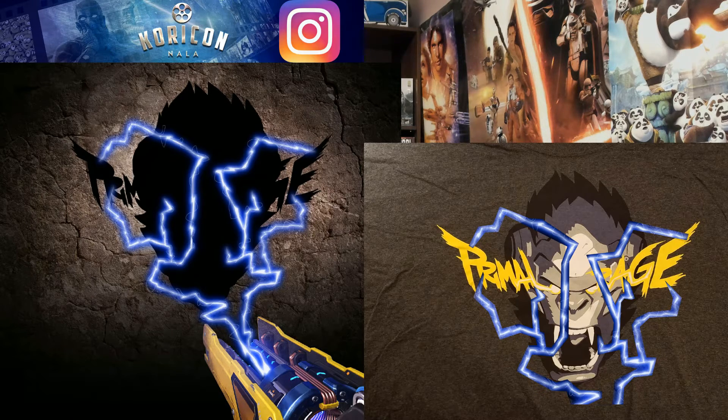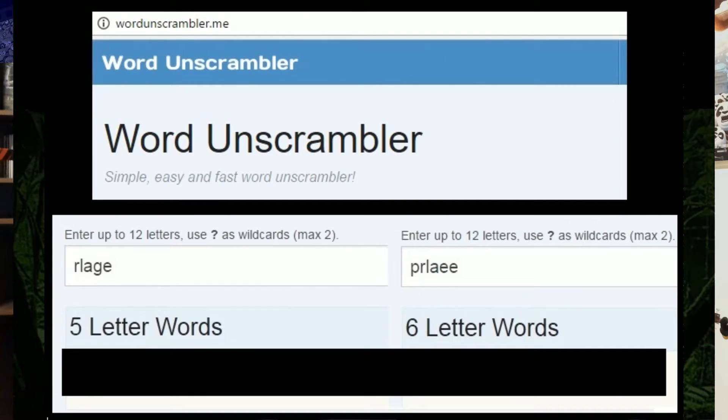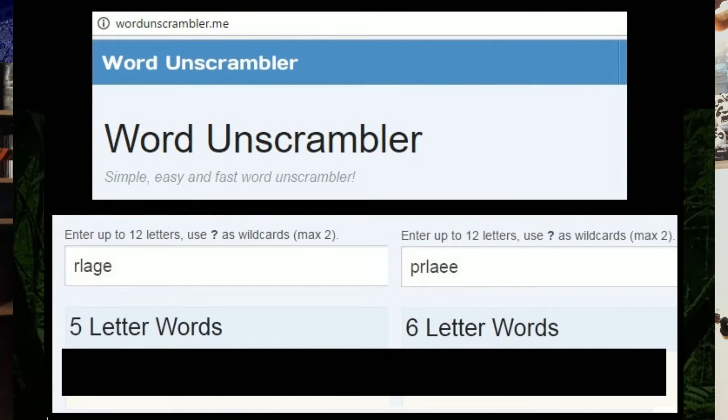What I did was go to Word Unscrambler and put in the five-letter word and the six-letter word. I was trying to find a pattern in the laser to know what order to put the letters in — the first two lasers are different so there's got to be some kind of pattern. But I was having a hard time figuring it out, so I decided to just unscramble and logically figure out what the words are.